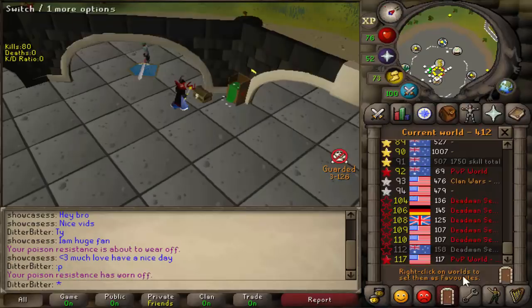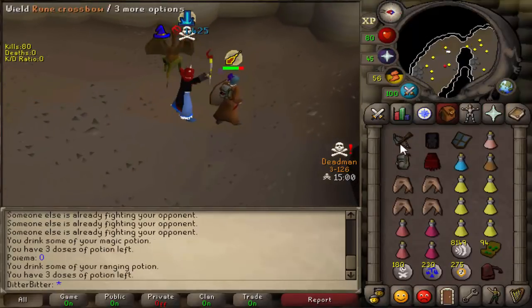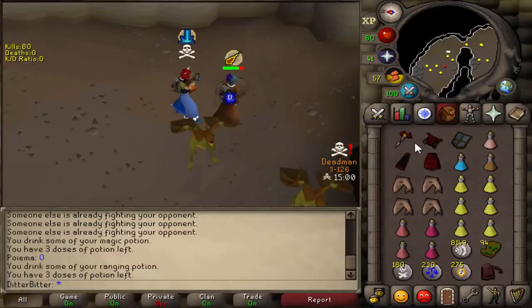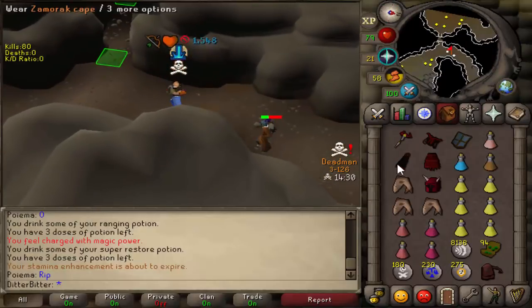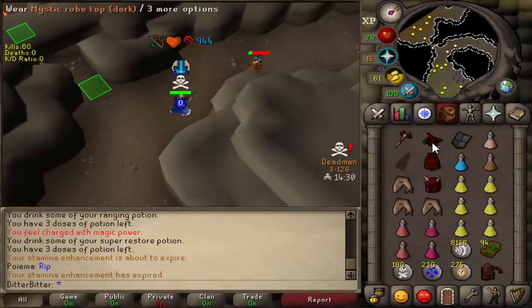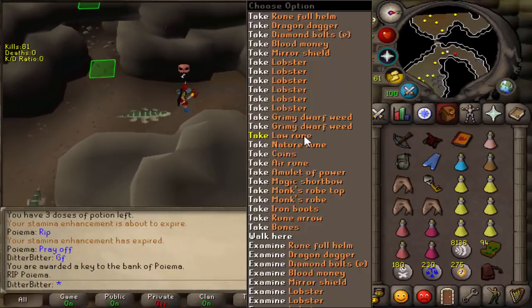We need to entangle him first, then TB him so he can't work that thing. He's TB'd now — pretty much a guaranteed kill because he's gonna have to run to Relica or an agility shortcut. He's dropping — does he have the agility shortcut? You need like 80 agility for that. He's pulling out his MSB to fight back. He's dead — good fight. Rune full helm, dragon dagger — decent loot.